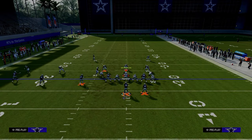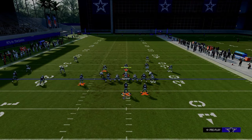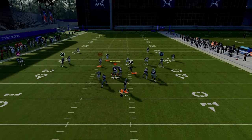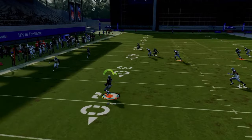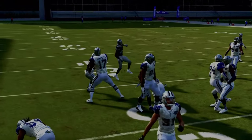Just put the running back on this little in route or option route. A lot of people will run Cover Two coverage with the vertical hook, and the vertical hook will match that number two receiver. When he matches that number two receiver, now there's nobody to guard the running back. One juke and you can add fifteen to twenty yards against this play.